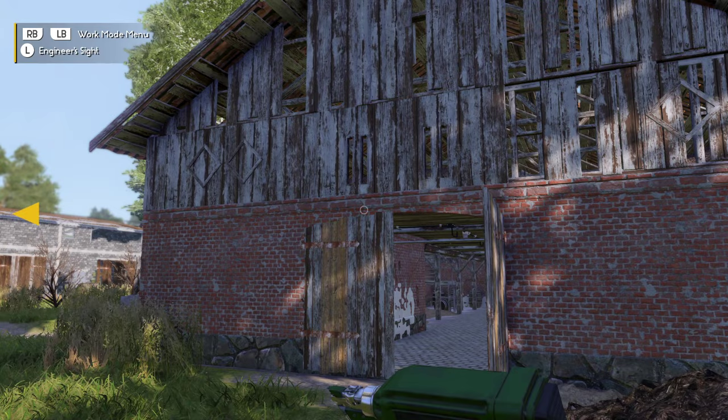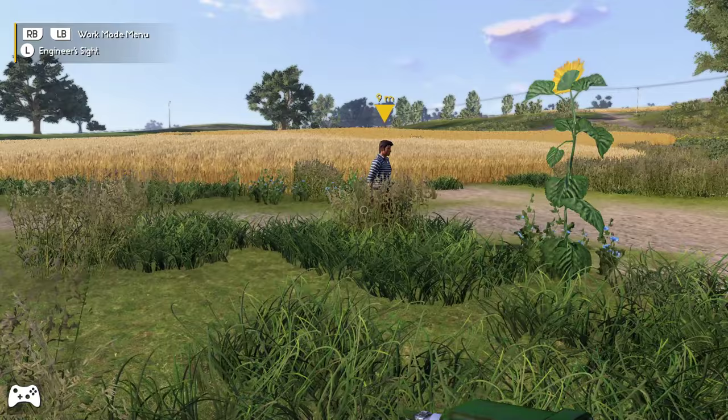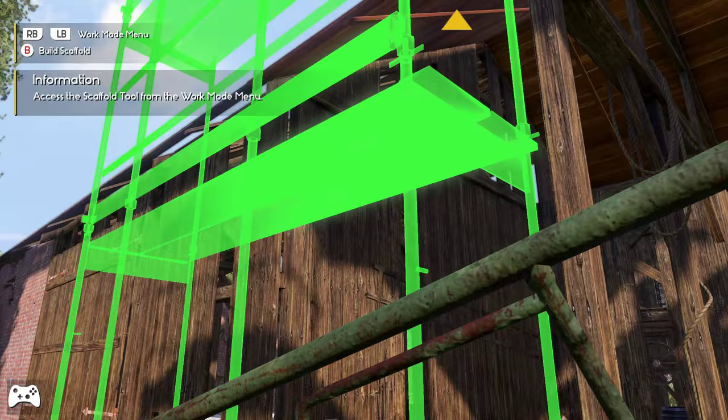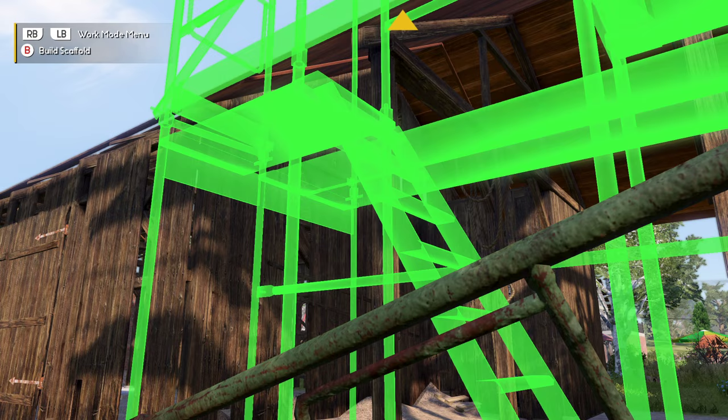Engineer's site shows us what's broken on the barn. We're going to follow Oliver. 'Build a scaffold to climb up there and check the roof.' So we're going to take our F3. This shows you the scaffold — you need one that has a ladder. If you see one with no ladder, you can't use that. You're going to use the one that has the ladder.